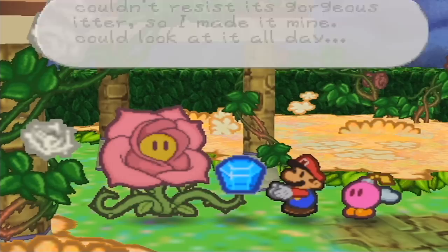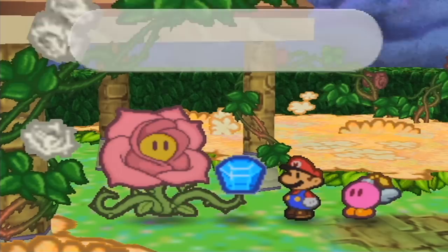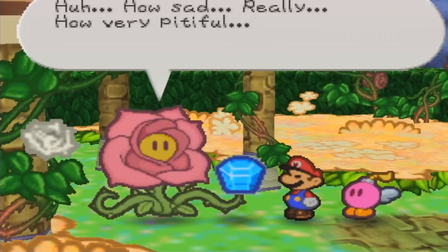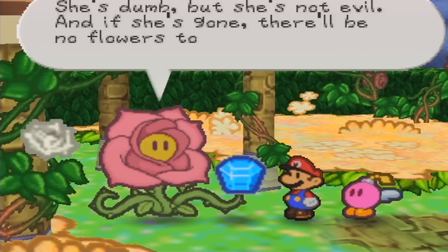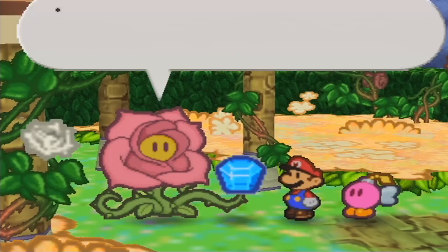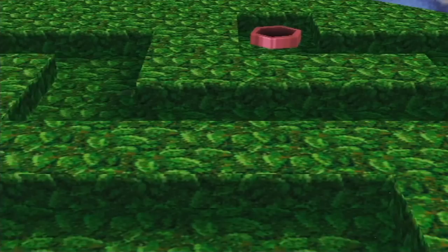Rosie considers: Lily will wither without the stone. She acknowledges Lily is dumb but not evil, and without her there will be no flowers to set off Rosie's beauty. So she offers a trade: bring her something more beautiful than the stone and she'll think about trading it. So we have another backtracking quest, but I don't mind because I really like this chapter — chapters six, seven, and eight are my favorites.